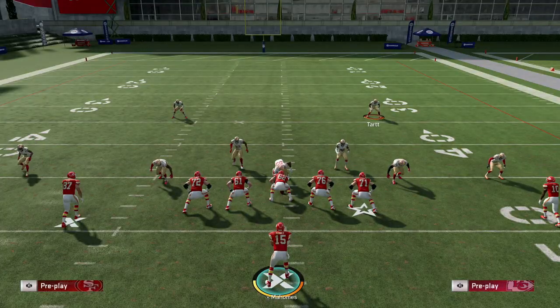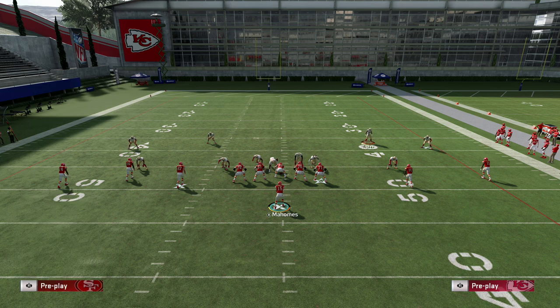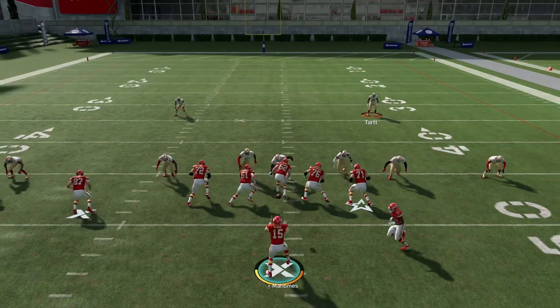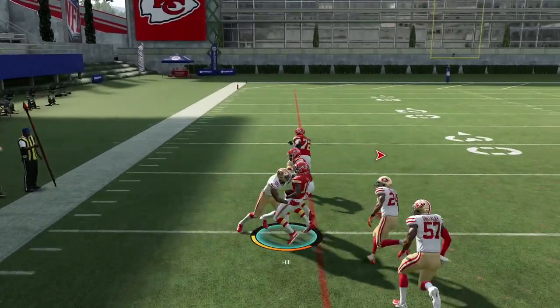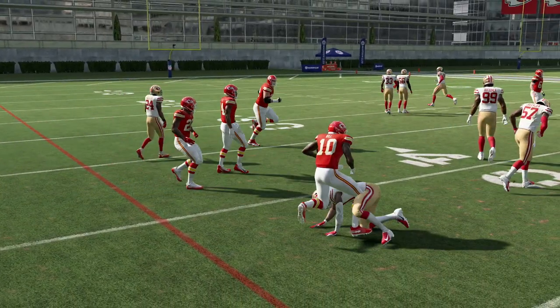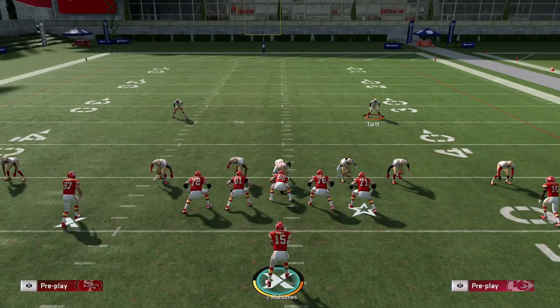Depending on who you have, usually people are going to run it with Tyreek Hill. If we flip the play and blitz everybody, you have a better chance because Williams isn't as fast as Tyreek Hill, so he can't just get away. Your fastest player has to be in that end position — there's no choice, there's no way around it.